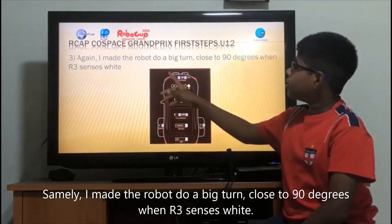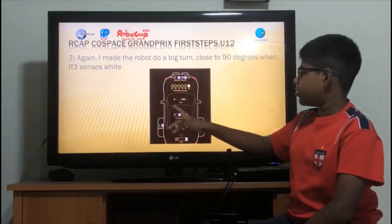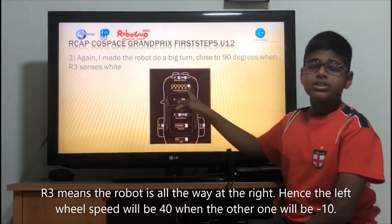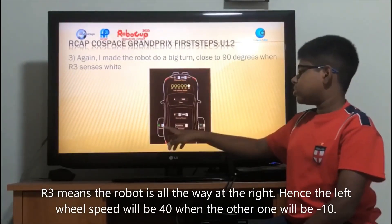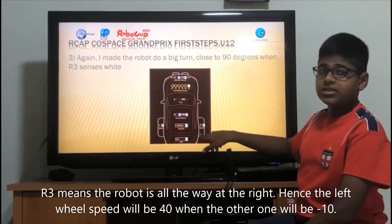Next, I made the robot do a big turn close to 90 degrees when R3 senses white. R3 means the robot is all the way at the right. Hence, the left motor speed will be 40 and the other one will be minus 10.